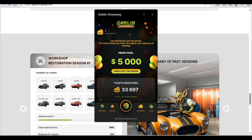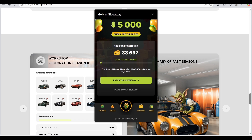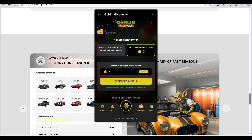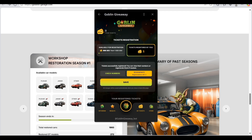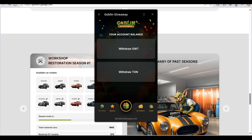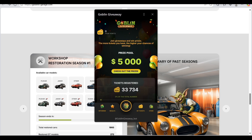The Goblins Giveaway is here — you can check out the launch and keep prices. The more tickets you have, the higher your chance of winning. You can win up to $5,000. Currently 33,697 tickets have been entered. I already have a ticket — my ticket registration was successful. The withdrawal option lets you withdraw GWT or TON, and results and rewards will be shown there.